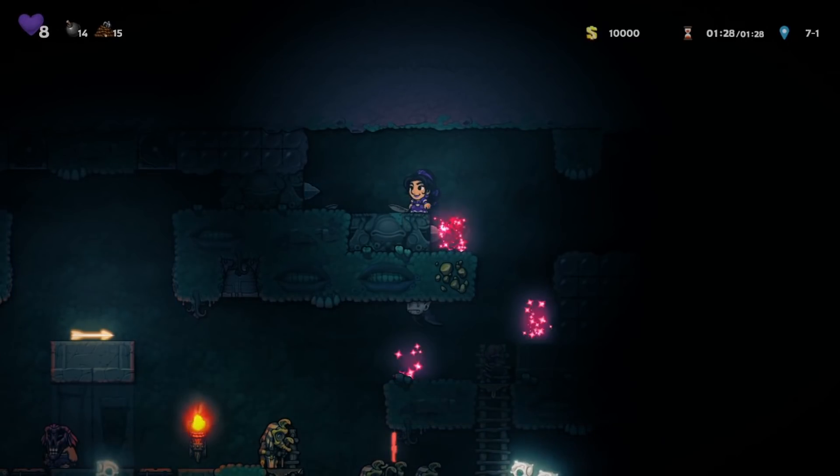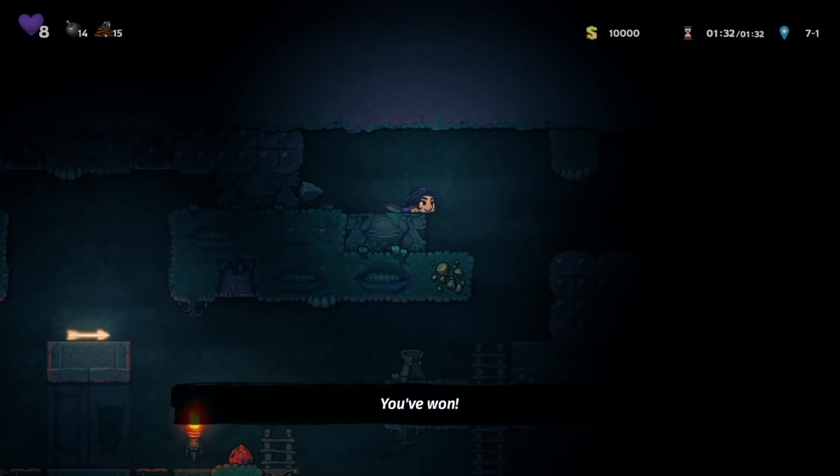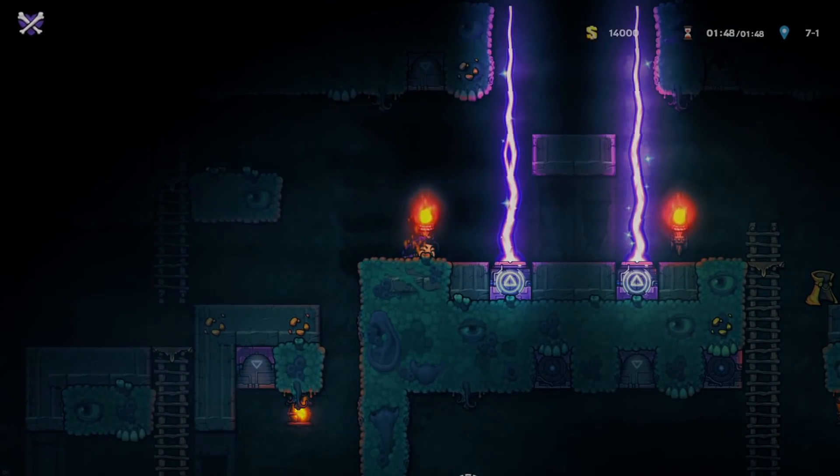You'll want to remove your jetpack and place it outside the challenge before doing this strat since flaming bodies are not very nice to jetpacks. And don't grab the arrow in between the lasers unless they're off.